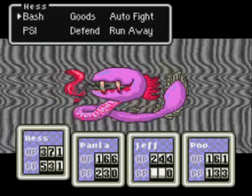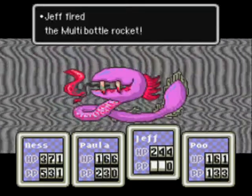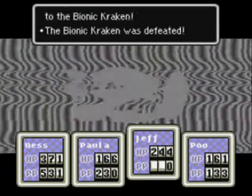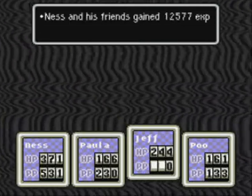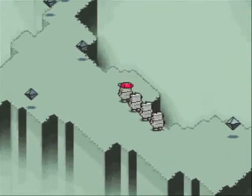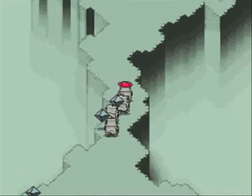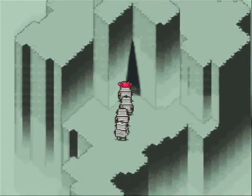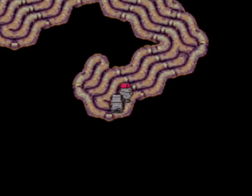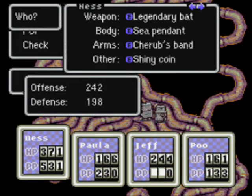The stronger version of the Kraken. I definitely want to use one of my multi-bottle rockets on him, because he can make your players feel a lot of pain and I just want to take him out. I know it's cheap, but I do not care. He can drop the gutsy bat, which is the most powerful bat in the game. It increases your guts, but it's an extremely rare drop — I would not even bother with it. Thank God for critical hits. If you want to get the gutsy bat, you can — it's just a little bit more powerful than the legendary and the Casey bats, so whatever.